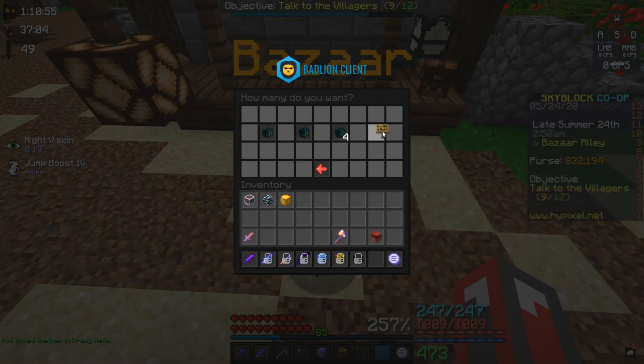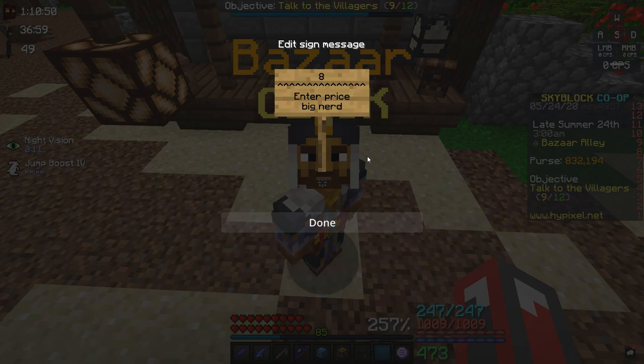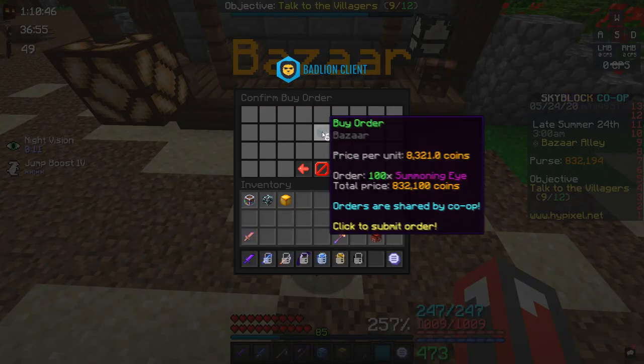You can use the bazaar to store money by making a buy order for 100 eyes and setting the buy price to the amount of money you want to store, excluding the last two digits of the number.